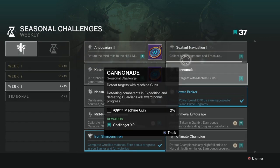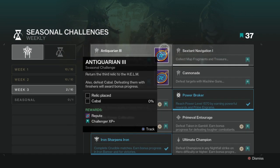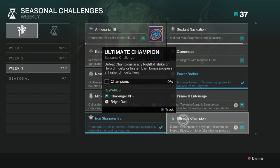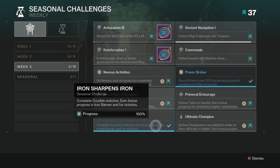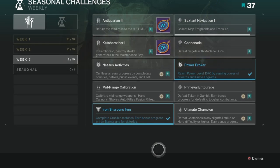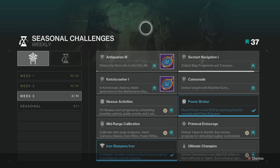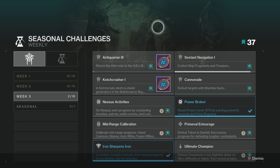They also give you tons of Bright Dust and tons of XP for your battle pass if you do them all. I do every single one every single week. Since I don't want to get burned out in the game, I calculate how many I need to do per day. Since there's ten, you have to do three today and then only one every day until you get to the end of the week, and eventually it goes down lower.